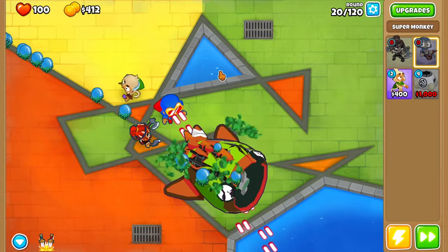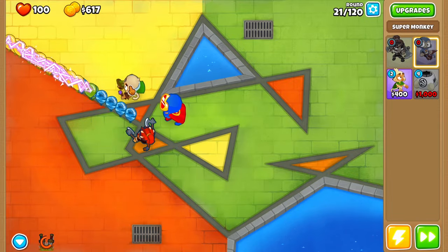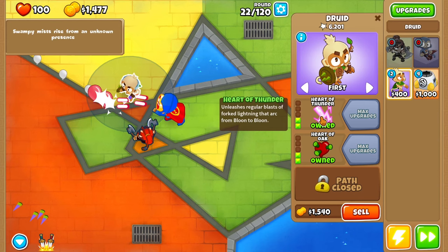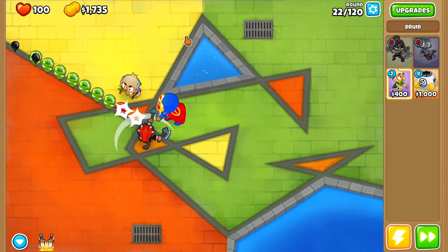We got first Rip — that's good, close to popping actually. And there we go — that's first Balloon areas gone. We definitely needed that. Spike Factory — oh, that's just even faster production. I think Heart of Thunder can hit Lead ones, so we don't really need Spike Factory yet.